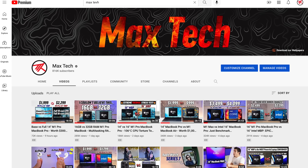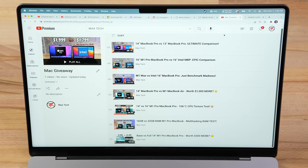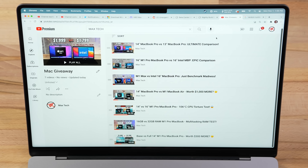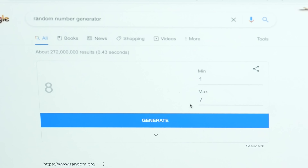We still want to reach a million subscribers by the end of the year — that is our goal. Right here we have a playlist with the launch week Mac videos, and we're going to number each one from one to seven. We're going to use a random number generator, minimum one, max seven, to pick one of those videos, and then choose a comment from that video.